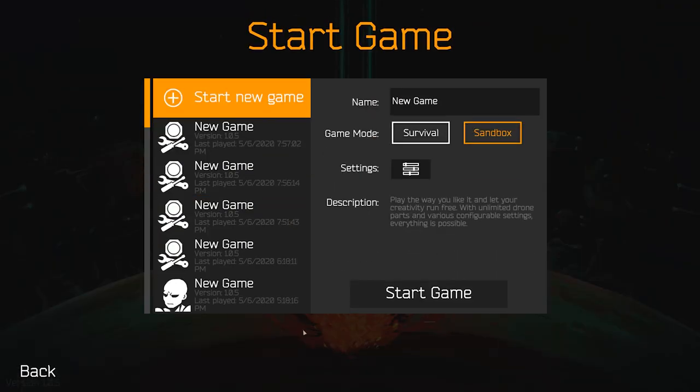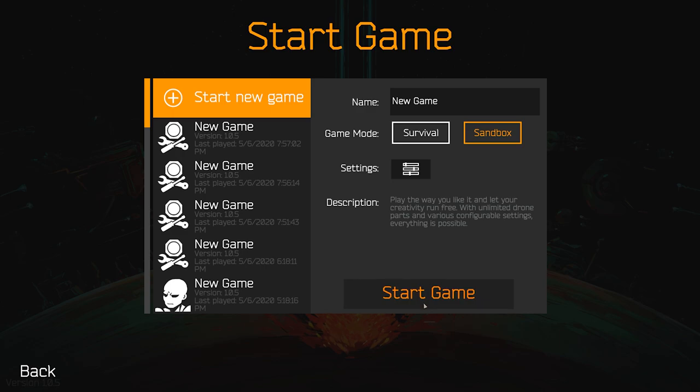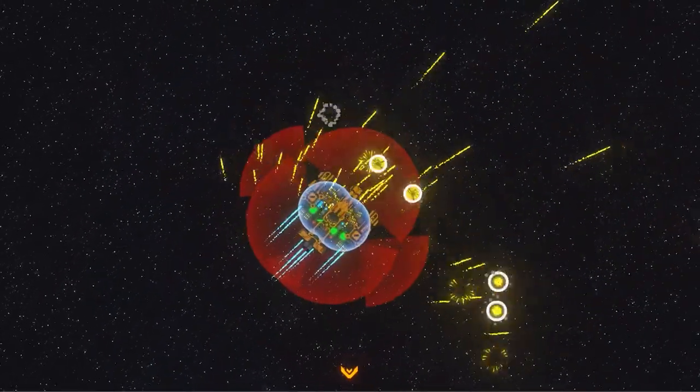And now, last but not least, the Sandbox mode. In this mode, you can customize the game to your liking — adjust things like player and enemy health, unlock all drone parts from the start, or customize planets and missions. This is the place to come up with the craziest designs.